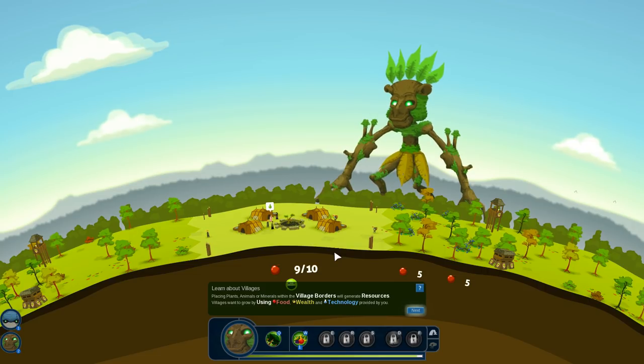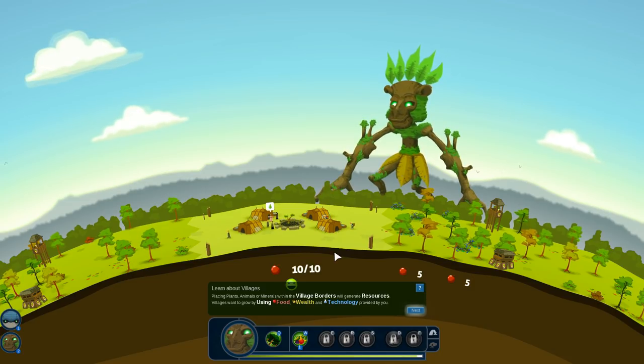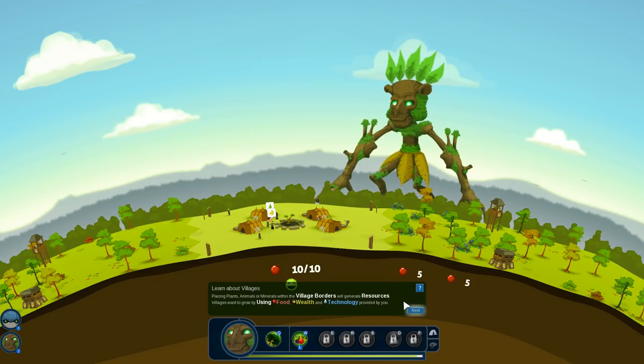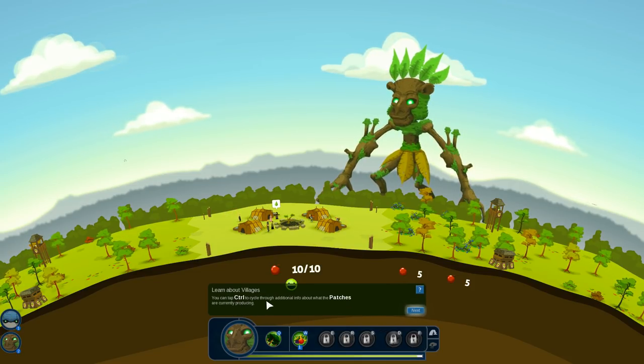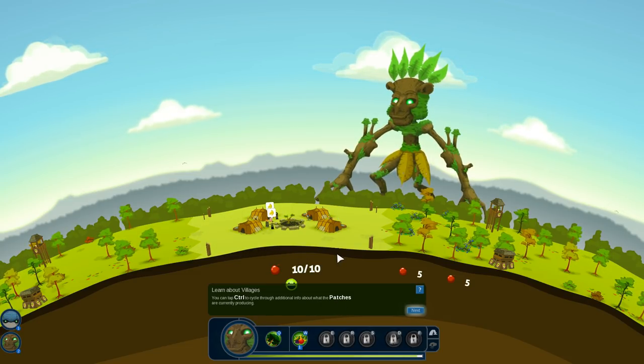Learning about villages: placing plants, animals, or minerals within the village borders will generate resources. Villagers will want to grow by using food, wealth, and technology provided by you. You can use Ctrl to cycle through additional information about what patches are currently producing.